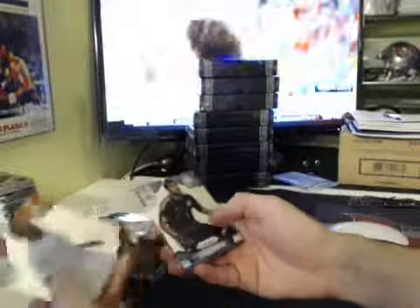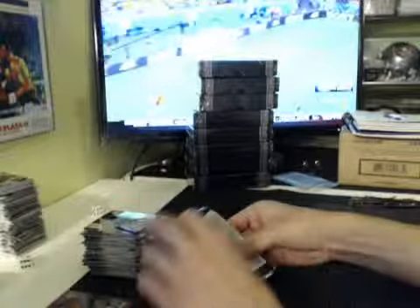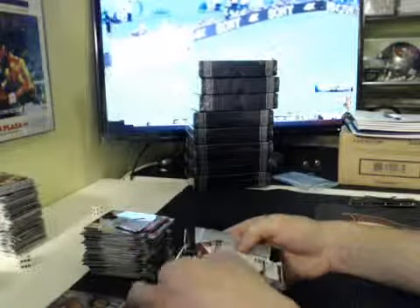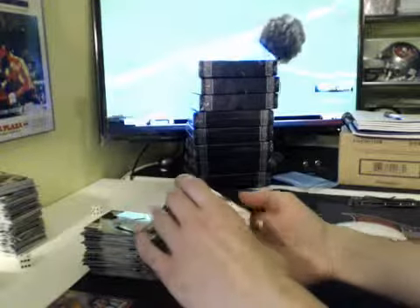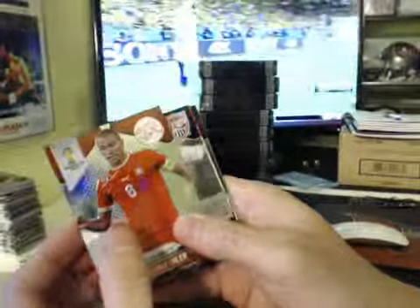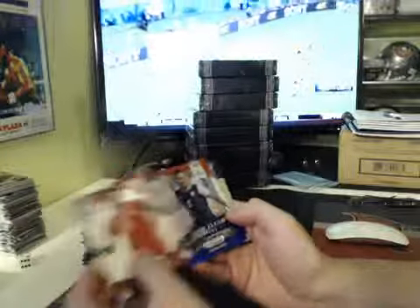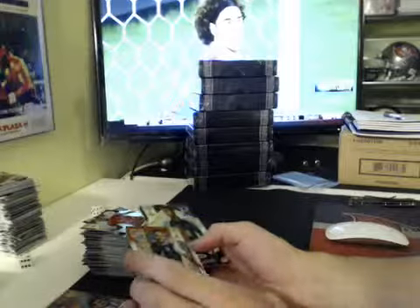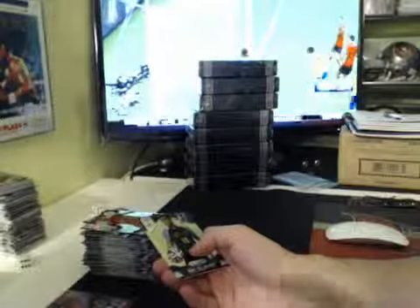Netherlands team card, base. Last pack — I'm off. Dang it, no auto. Inler, Donovan, Clint Dempsey, United States, World Cup Stars, red and blue Power Plaid.